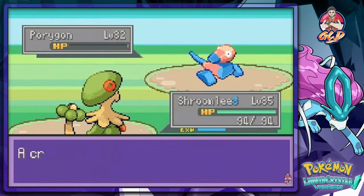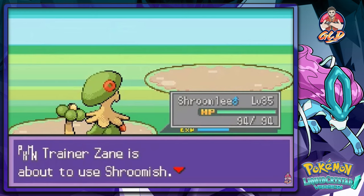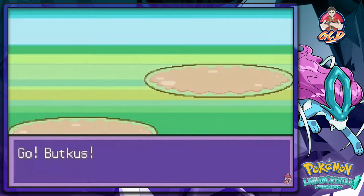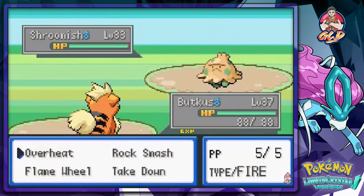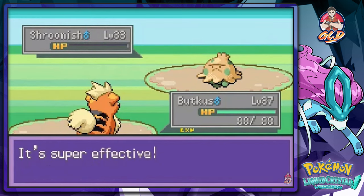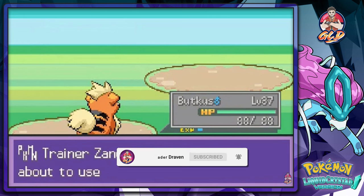Yeah buddy, takes him out — Borgon, you're gone! This game keeps surprising me every single time. I'm always on eggshells because there are added features and it's a little different from what I know, which is the regular Pokemon Gold, Silver, Crystal, HeartGold, SoulSilver storyline. This one just twists the narrative.